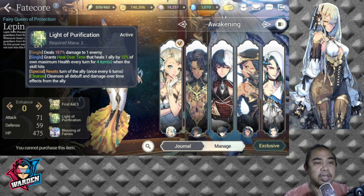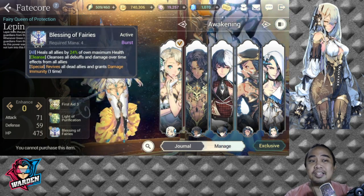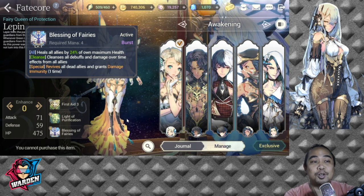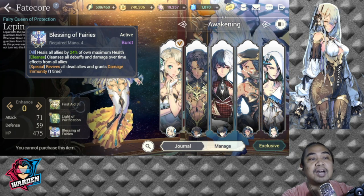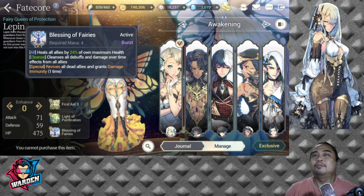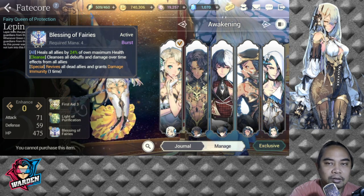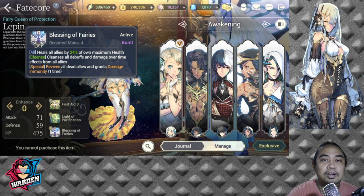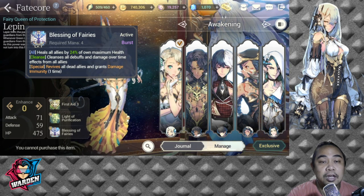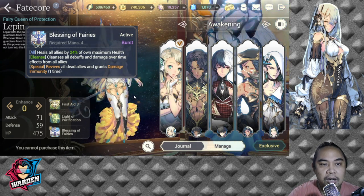The turn reset is great — even if it's random, it's another turn you can do something with any of your allies. For her S2, she heals all allies, cleanses all debuffs and damage over time effects, revives all dead allies, and grants damage immunity for one turn. Before Dorka and FC Talia came in, she was one of the best healers and revivers in the game. She's still very useful — she's frost element, and if you have a chance and need her, she ranks at number three.